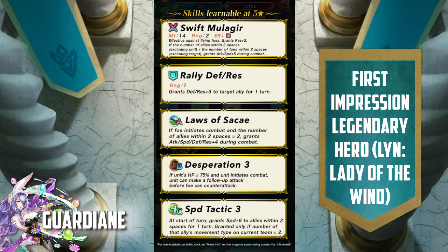Laws of Sacae — rather than Sacae's Blessing, we have Laws of Sacae as her A slot, which is a pretty competitive slot. If foe initiates combat and the number of allies within two spaces is greater than or equal to two, grants attack, speed, defense, res plus four during combat. Wow, that's a lot of boosts.